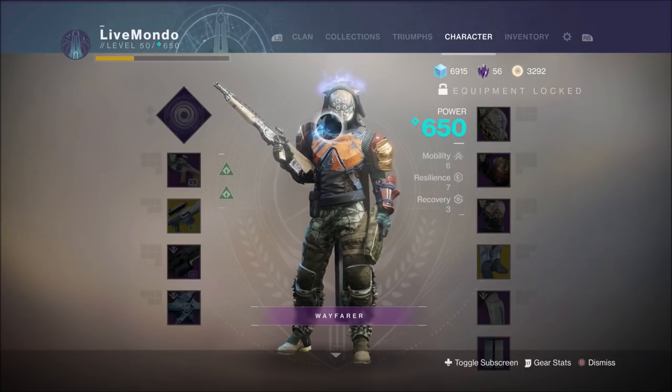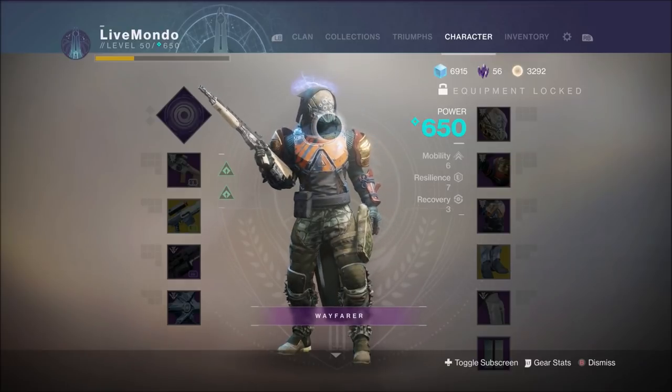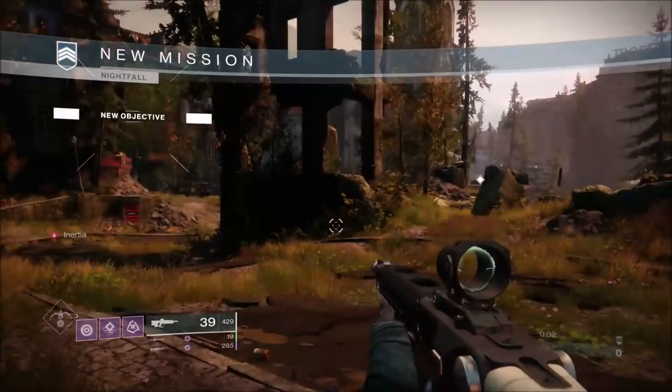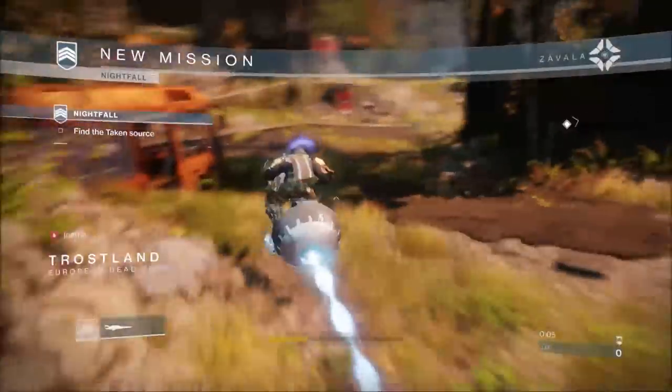The Nightfall-specific drop from this Nightfall is the Malicious Birthright, which is a primary grenade launcher. It's pretty decent actually. I was quite lucky to drop the procured version that's fully masterworked.